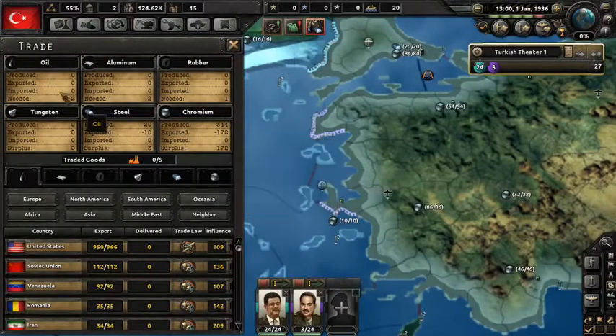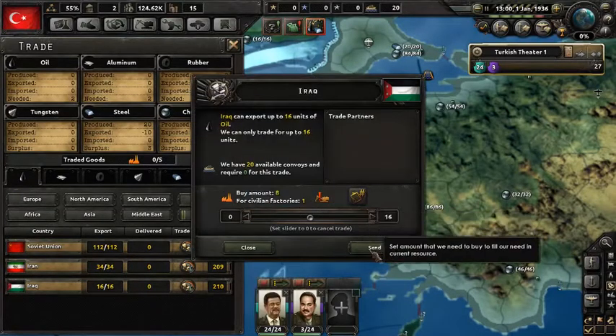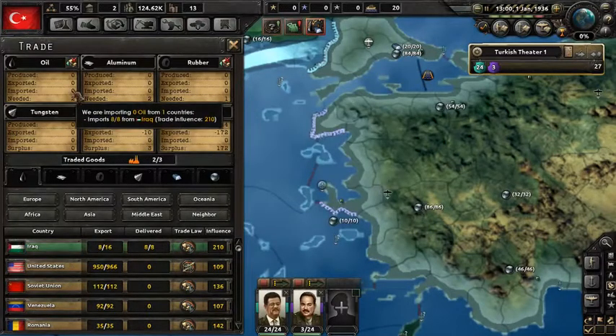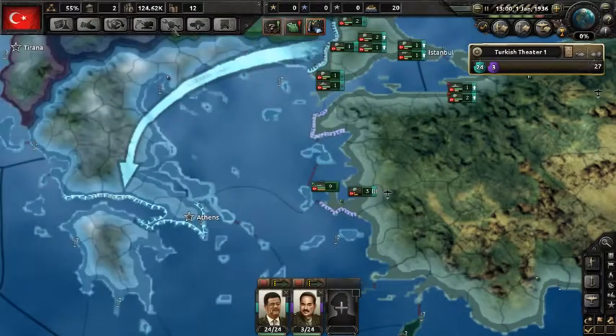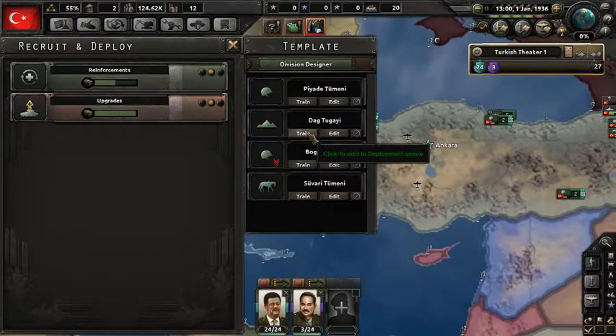What's next? I need some oil — grab it from Iraq or something. Rubber: there's only a few countries I can get rubber from, why not France. Hopefully we'll get off that soon when I research the synthetic oil factories, which are really useful. Aluminum — somebody has aluminum. Russia has a lot.